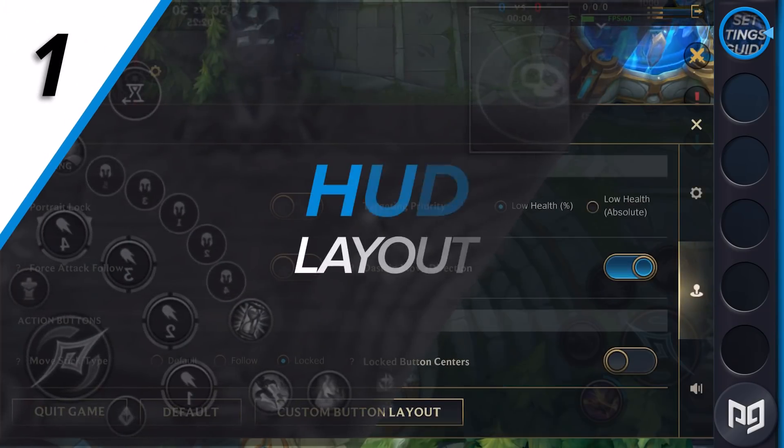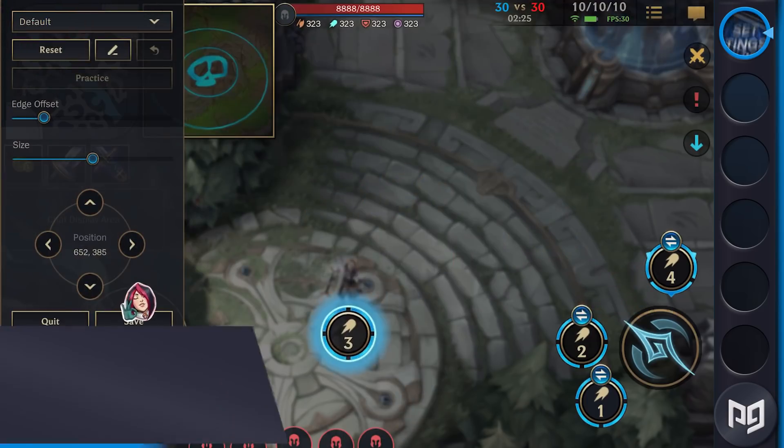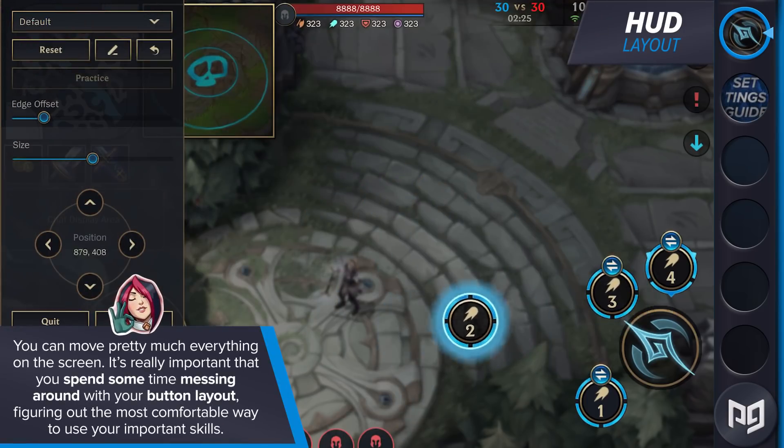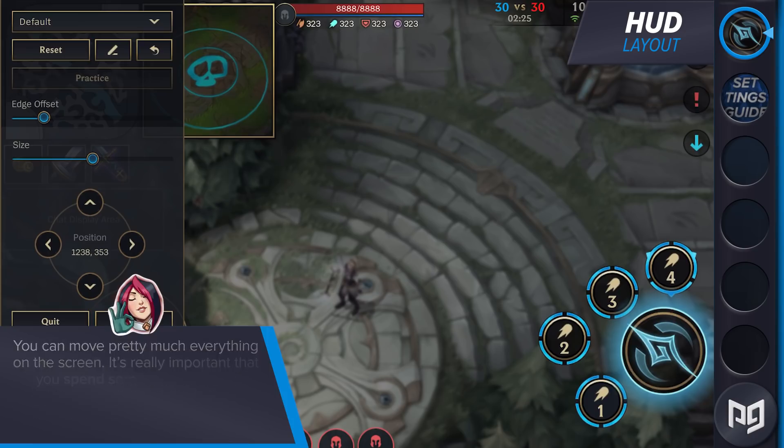Wild Rift's most customizable setting is the ability to totally change the way that your HUD layout looks. You can move pretty much everything on the screen, from your summoner spells to the enemy champion portraits. It's really important that you spend some time messing around with your button layout and figuring out the most comfortable way to use your important skills.